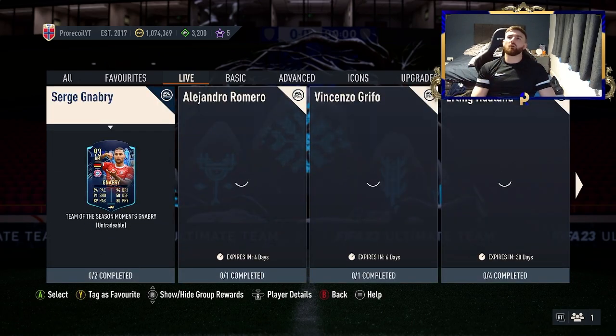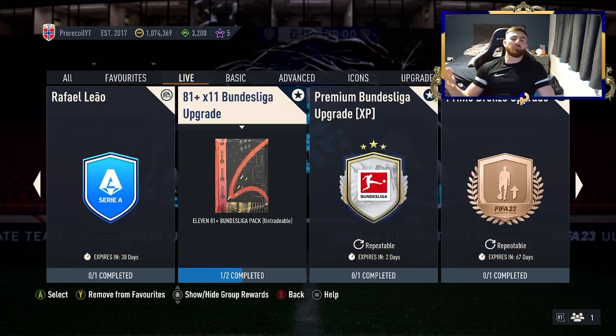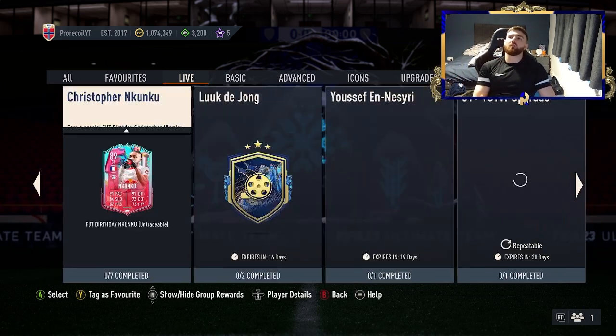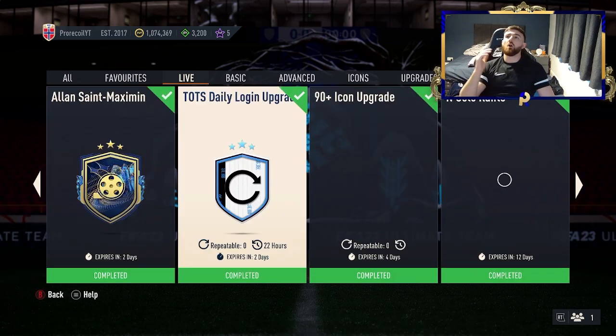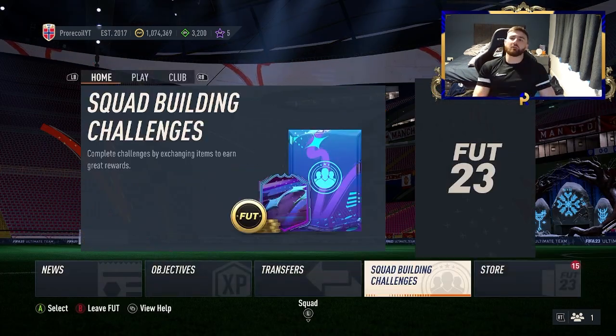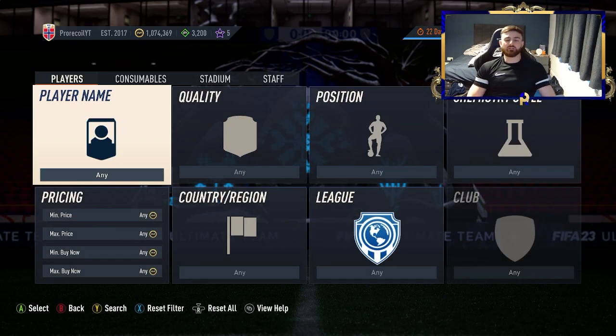As usual guys, if you are trying to make coins, you really need to be doing your SBCs. I don't mean the 81-rated 11-player bundles — they're not going to make you any coins. You want to be doing your marquee matchups and your advanced marquees that sometimes come out when you've got the UEFA and things like that. I've done the marquee matchups and we did have our UEFA marquee matchups as well. Not only are they going to bring you filters, but they're also going to get you coins. For those of you who don't really have any coins to start with, you've got the bronze pack method, which is always linked down below.